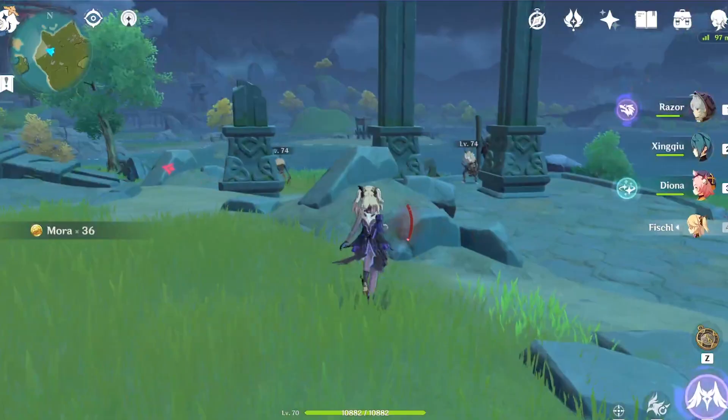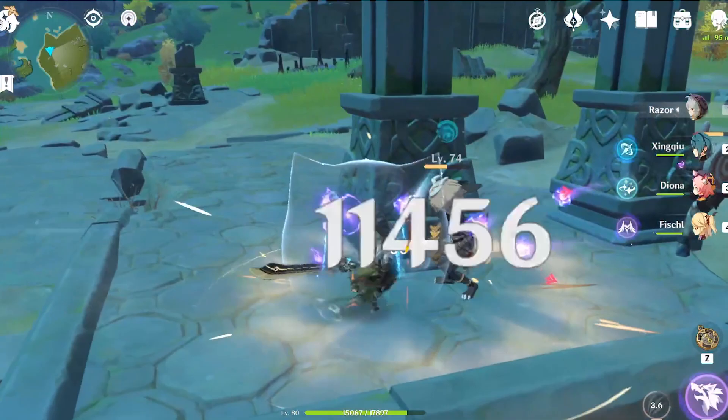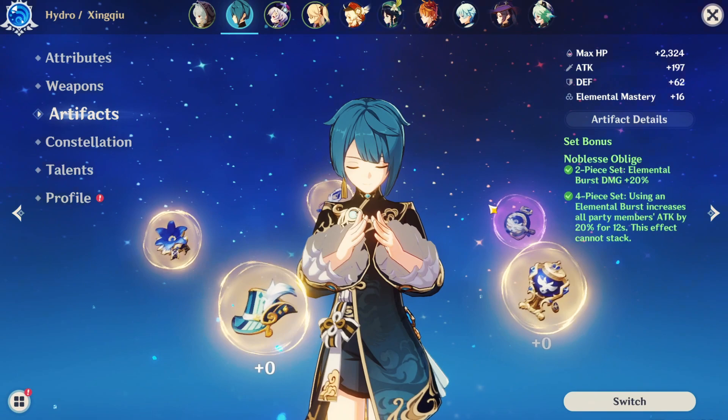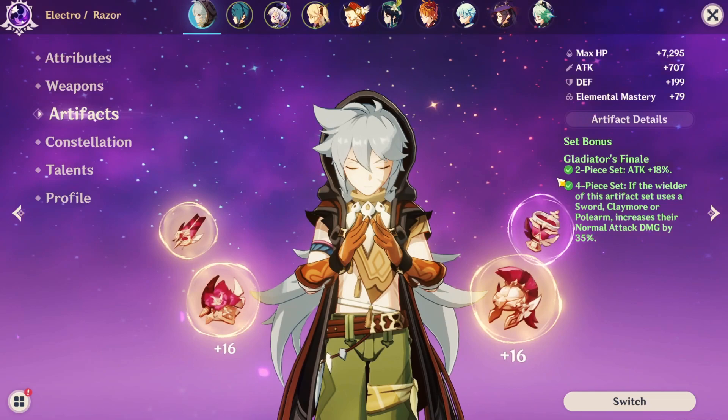Fischl's skill doesn't hit cooldown until the 10 seconds are over with Oz on the field, so it actually has 22 seconds from the time it is used. Thundering Fury's 4-set passive works while Razor is on the field, which makes it incredible for this team. Jean Q's burst is frequently used if you build him with at least 180% energy recharge or with Sacrificial Sword to guarantee it on rotation, which procs the 4-piece attack buff for 12 seconds right before you switch to Razor, who has the 4-piece Gladiator giving attack +18% and normal attack damage increased by 35%.